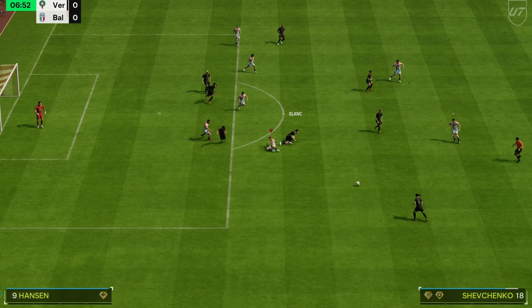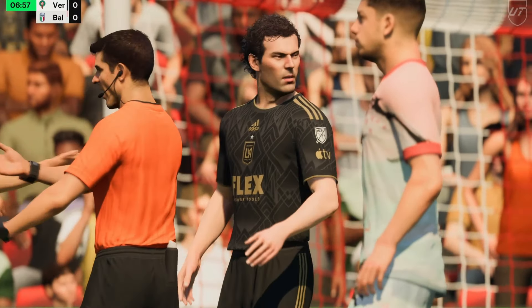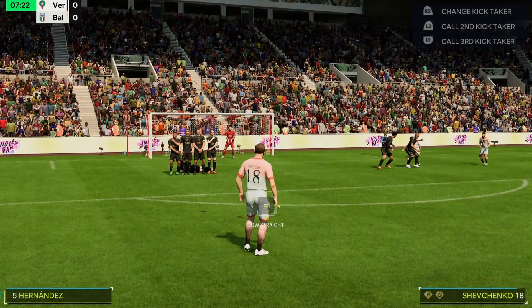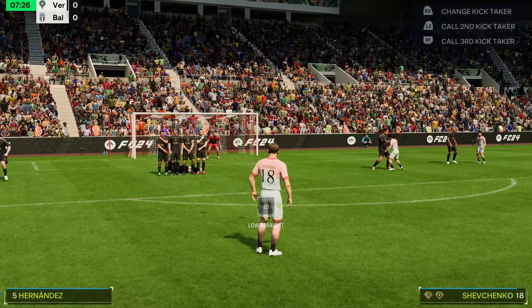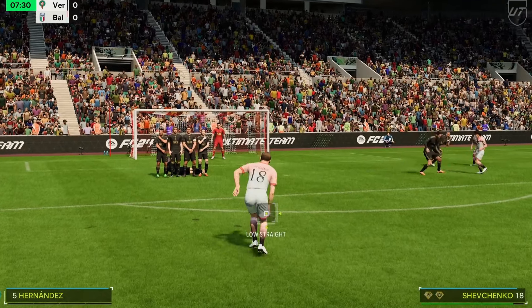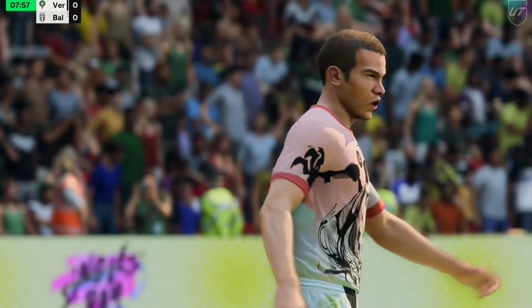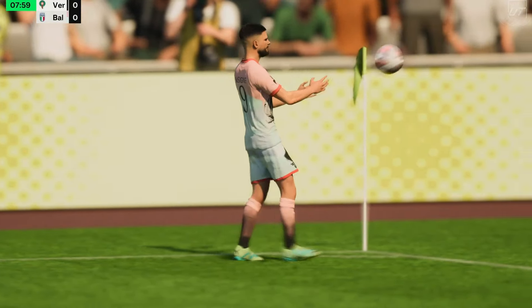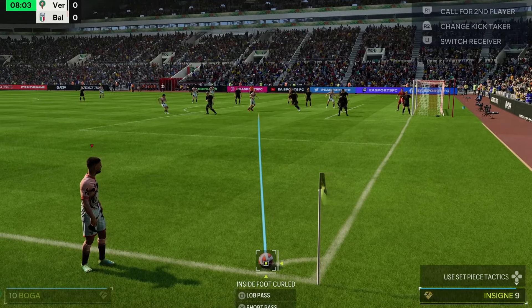The dribbling feels good right off the bat. Looks like we're going to get a chance to try his free kicks here. We're going to try to put a lot of power on it and beam it into the bottom corner — a little too much curve, went straight into Ederson. He doesn't have dead ball, so you're probably better with somebody that has dead ball, but he has the free kick stats for sure.